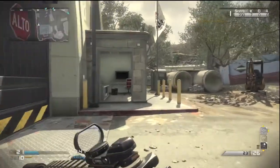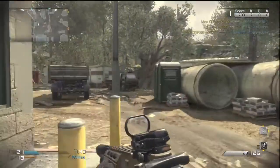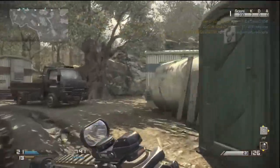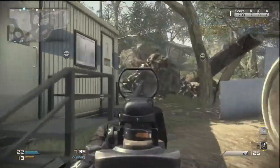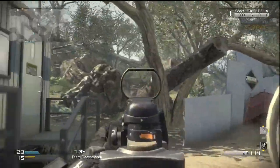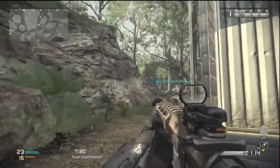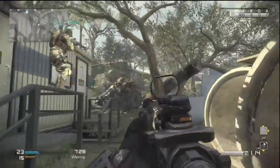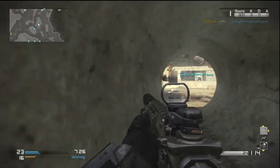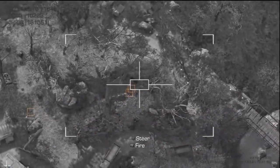My favorite attachments for it are the red dot and grip. The grip just helps steady the gun, especially at shorter distances. The muzzle break is alright — it's for long distance and is supposed to make it more accurate. I've always used the grip; the grip is my favorite. Red dot is pretty much standard on a lot of guns in this game because the iron sights aren't always the best — though on some SMGs like the MTAR you don't want it.